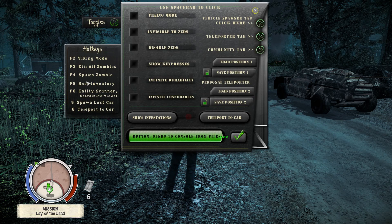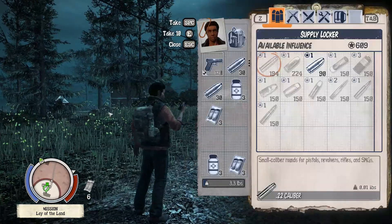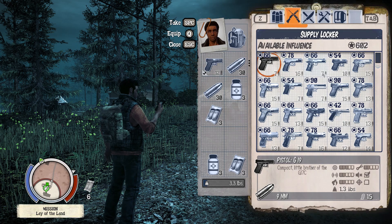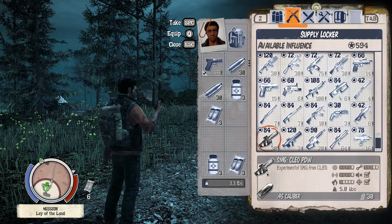You can see all your key bindings on this side — kill all zombies, spawn a zombie, spawn the base inventory, and F6 to scan entities and the coordinate viewer. F5 brings up your supply locker in your building, which for me is the church. This will show you all your guns, and if you used add all guns in the community tab, you'll have every single gun in the game and can just take them into your inventory.